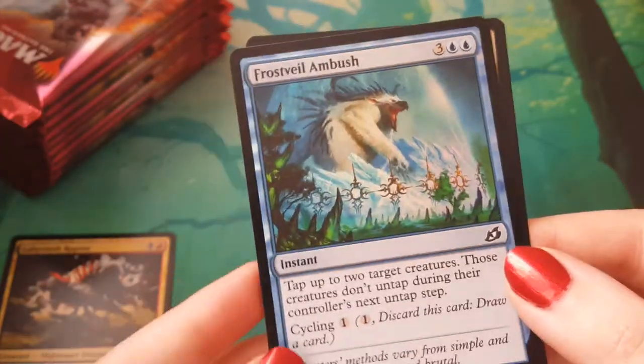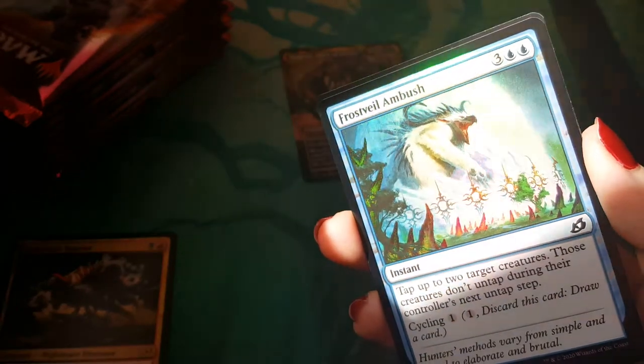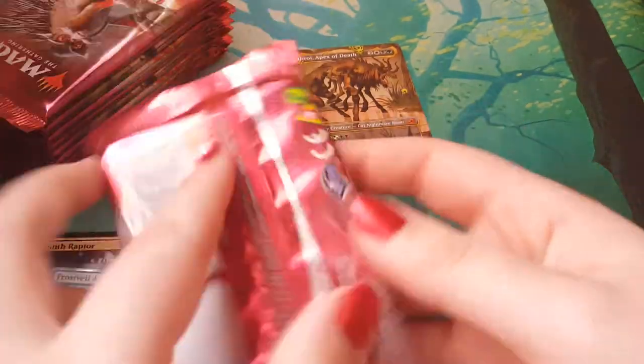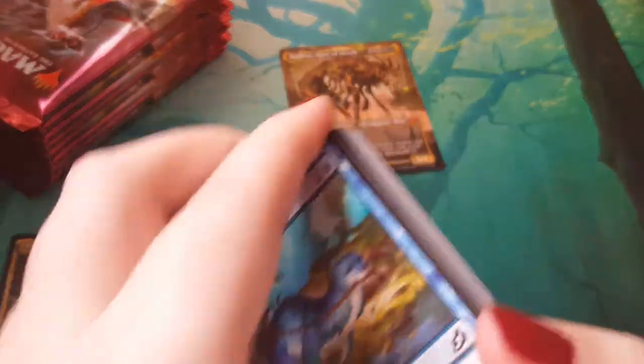An Island. A foil Frost Veil Ambush — I think that's going to look... oh, blinding you. Be blinded by the foil! Damn, that was fun. Won't do that again. And a cat token. Already straight out the gates with an alternate art mythic. This is looking pretty sweet so far.